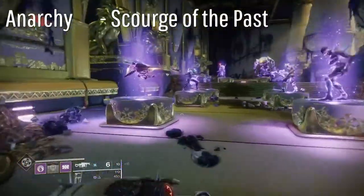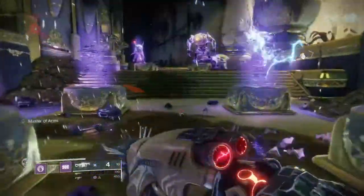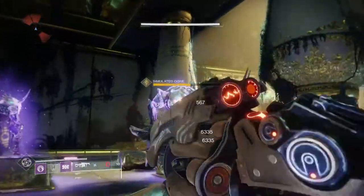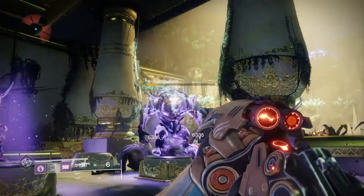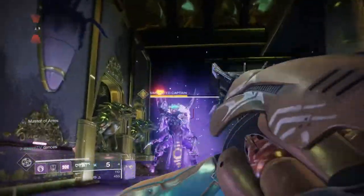Next on the list we have Anarchy, obtained from the Scourge of the Past Raid from Black Armory. You will need Forsaken to get this gun. The main perk allows you to do overtime damage with the arc bullets that you fire with your Anarchy. You can also chain the grenades allowing you to make traps that will trigger once enemies pass through them.